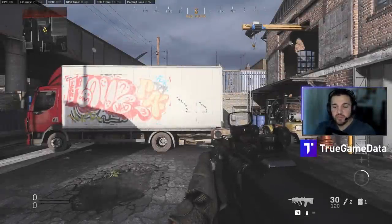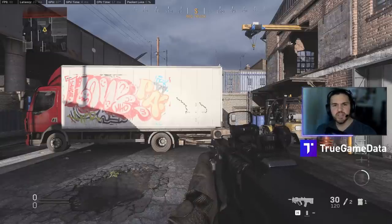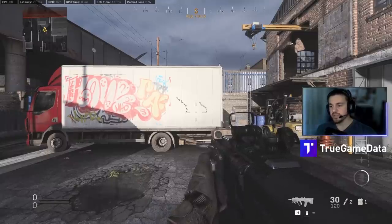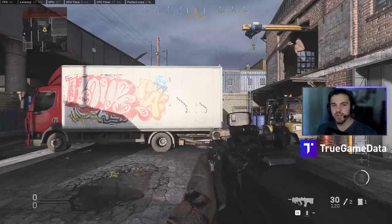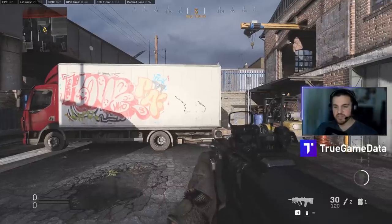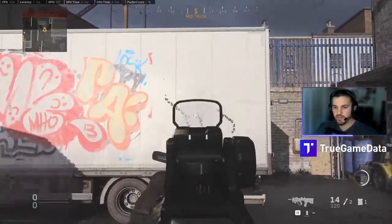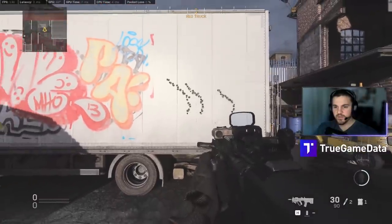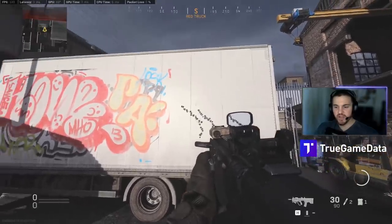Jumping back over to the game now, I'm going to try to show a full recoil stabilization build. This one's harder to see in the actual recoil lines, but it's a lot easier to feel when you're in the game shooting at someone far away. You'll notice on the Grau or any gun that it bounces back and forth way more without recoil stabilization. You can see it kind of helped a little bit, especially at the top — these lines are very, very straight.